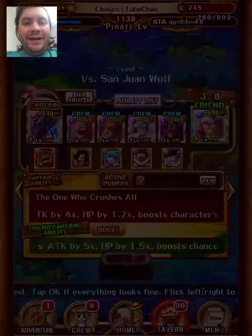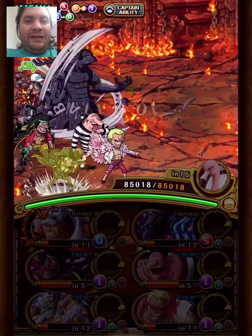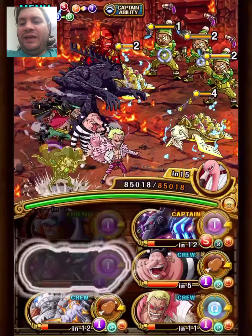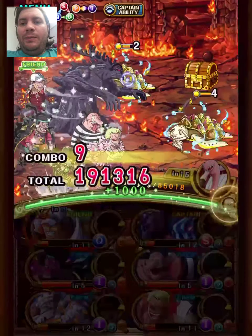Hey guys, Chauso here. For this video I'm going to be beating Arena Sandria and Wolf without using any int captains. It's not as hard as it sounds, but I wanted to try and make some cool teams using stuff not very commonly used. Like I do use the Vasco shot on this team, but he's not on the other teams at least, so that's something.